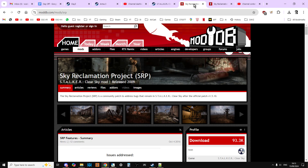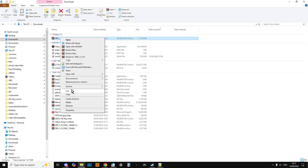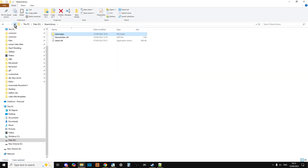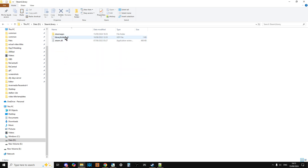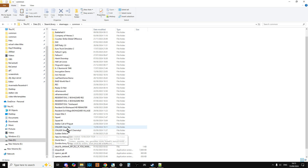I'll put a link to the SRP mod on ModDB in the description below this video. Just go to the download link, download it, and it will end up in your downloads folder. Then you want to copy that and take it to where your installation of Clear Sky is. On my computer I've got it on my D drive, under Steam Library, Steam Apps, Common, and then STALKER Clear Sky.